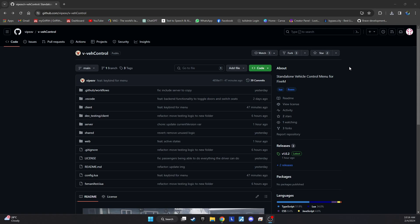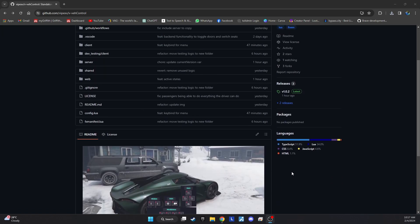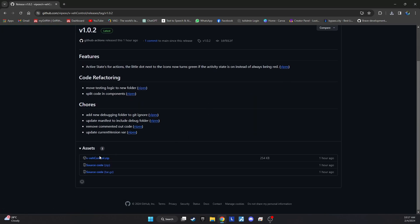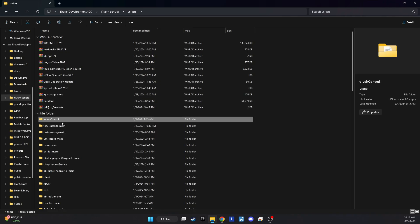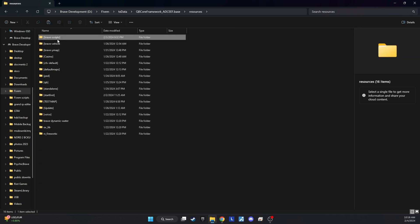To kick off this exciting upgrade, head straight to the GitHub download page. You'll find the link right in the video description, making it easy for you to navigate. It's crucial to download the latest version, as the previous one contained several errors and was still in development. Once downloaded, extract the files and simply copy the extracted folder into your server directory. That's really all there is to it.